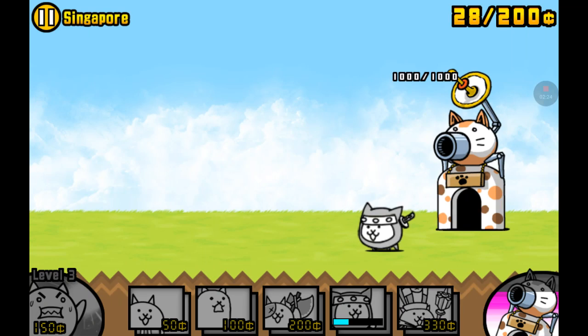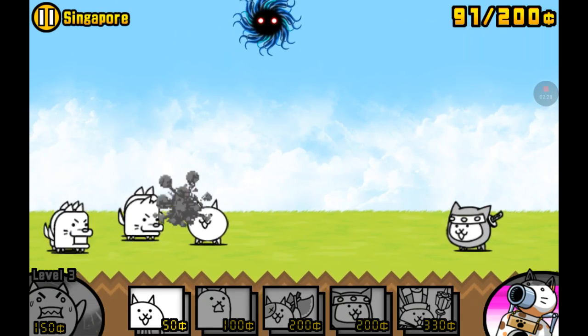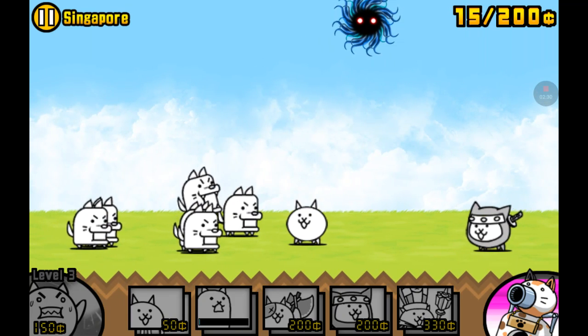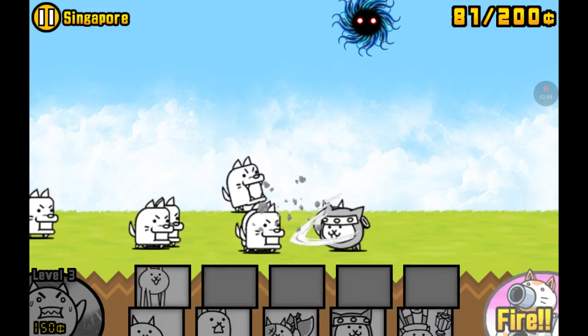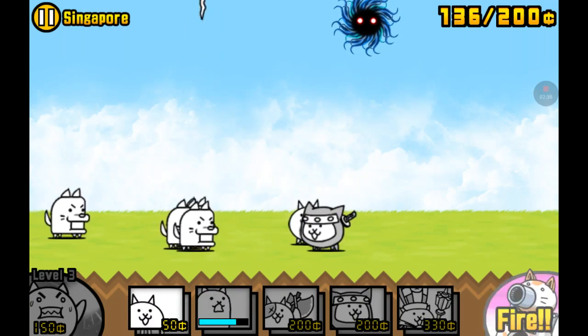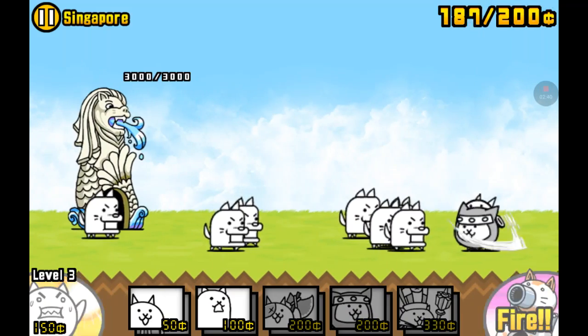There's the Ninja Cat — he looks really cool. I'm going to go 100, then save up for 150, then swipe this on. That's really far away, but okay.